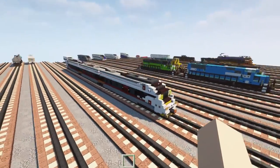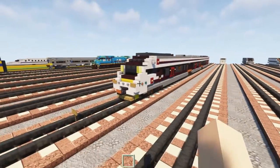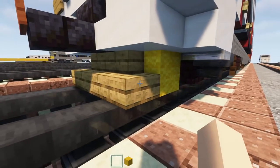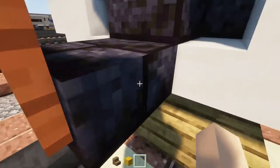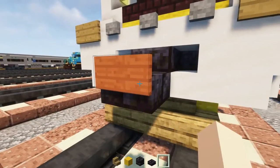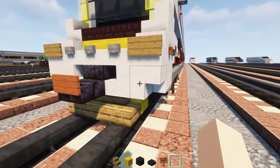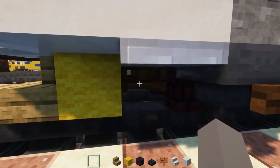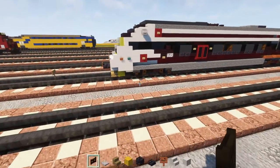This train is built pretty symmetrically so it's going to be the same for both sides. First let's grab yellow wool, oak stairs, polished blackstone brick, a slab, acacia sign, smooth quartz stairs, smooth quartz block, dark oak fence gate, and an iron trapdoor.